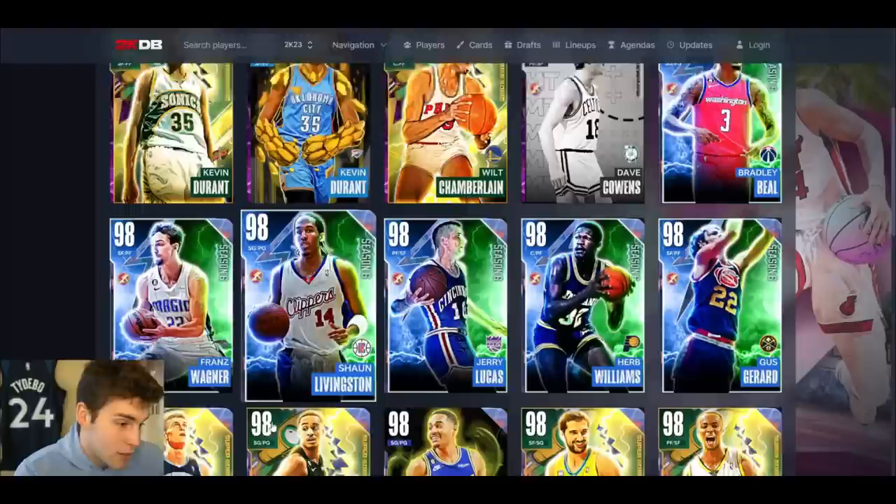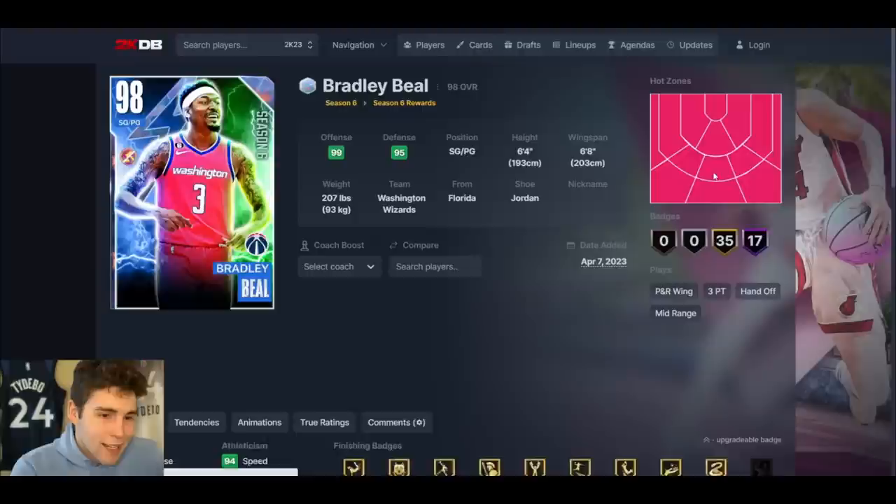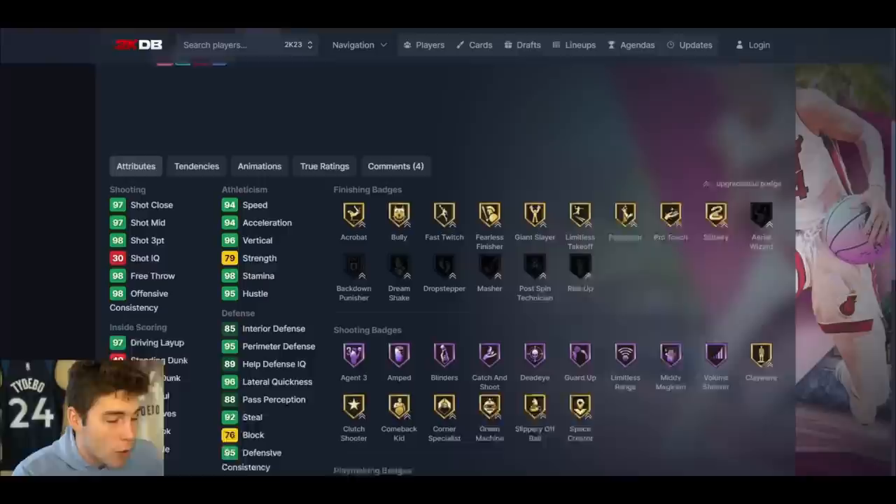Jerry Lucas and Herb Williams — those cards are okay. But Shaun Livingston and Franz Wagner are very good. I'm hoping at least one of those two is in MyTeam Unlimited so I get them on the way to my ultimate 20-box goal.